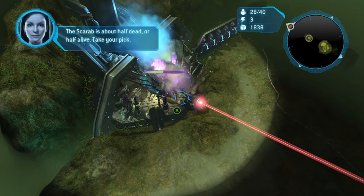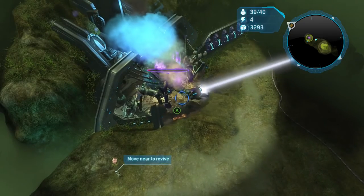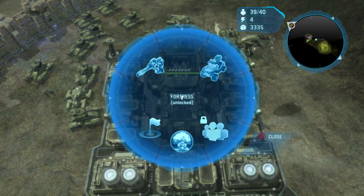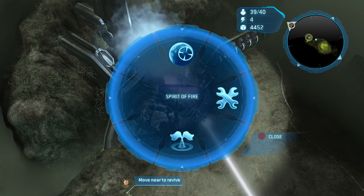A way you could speed it up is if you put on the Emperor Skull once you start the game — it makes your player powers recharge in half the time, so it'll cut down on time. There's other ways to do it in a more convoluted way, but this is definitely the easiest, most straightforward way to go about it.